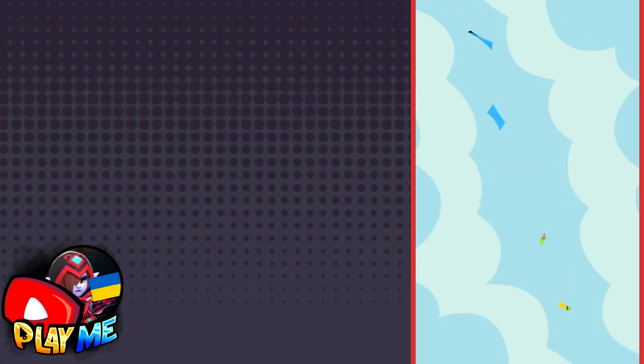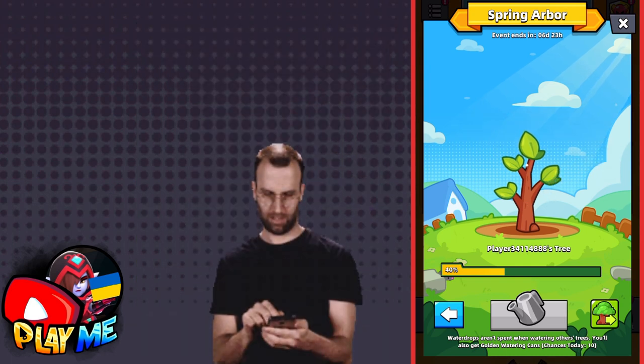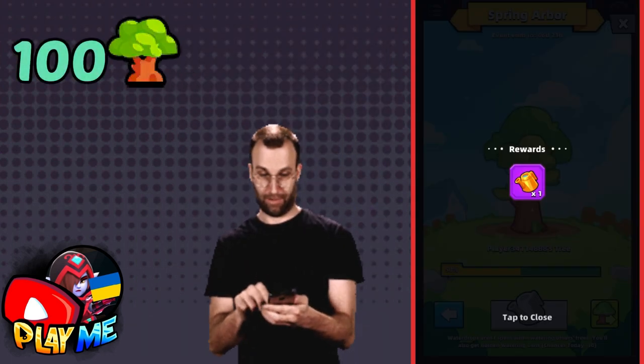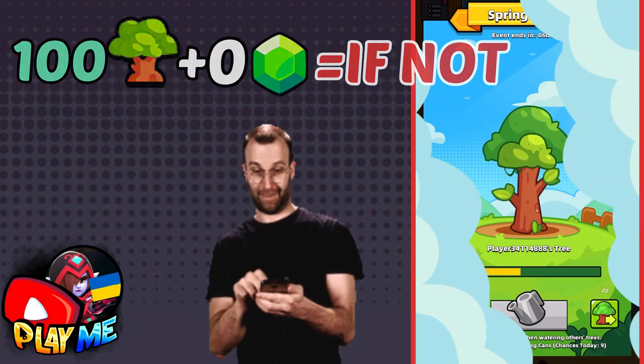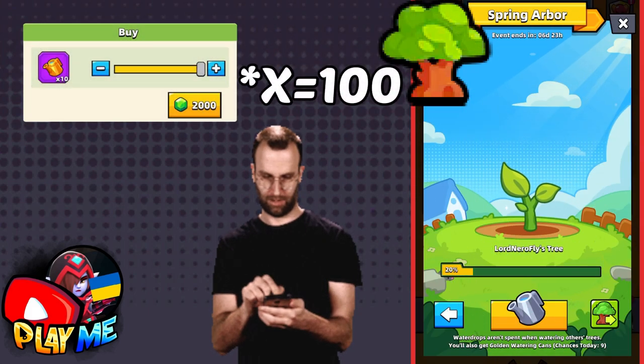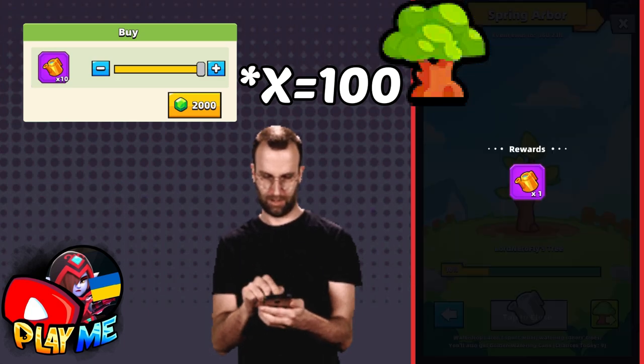Traditionally I will start with missions and help you complete them all fast. After that, I will calculate if it's possible to plant 100 trees without spending money or gems. If not, then let's find out how many gems you need to spend on golden watering cans and if it's worth spending them.